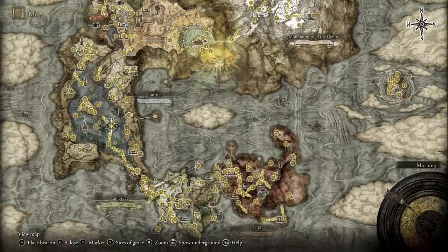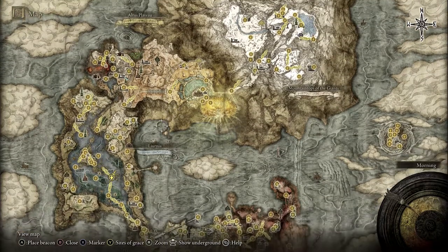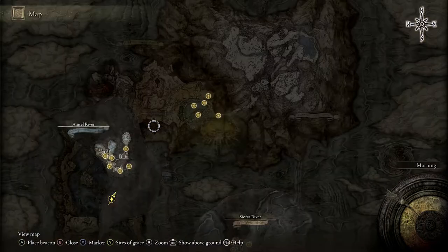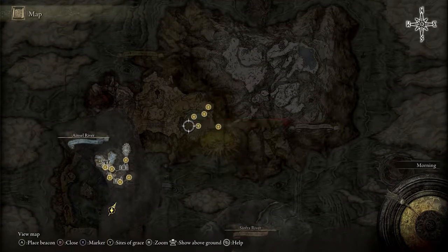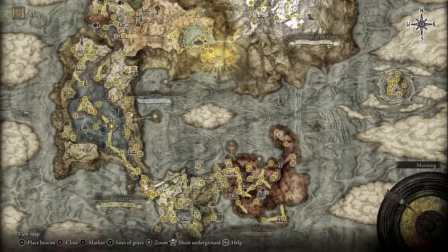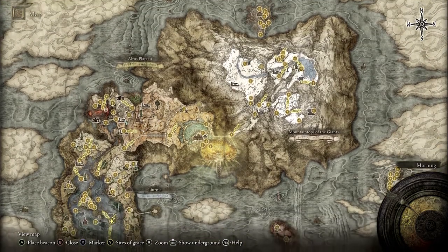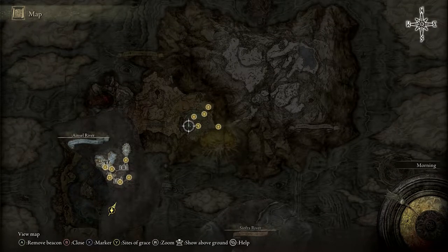The other thing to be careful of — and again that directional trick will help you — is if you've visited some underground regions. Remember you can view those on your map by hitting the R button, and that will show underground regions. Occasionally you may have put a beacon there. Let me chuck one on just as an example. This can be a killer because then you're looking on the surface map wondering where it is and you just don't know — and indeed it's there on the underground map.